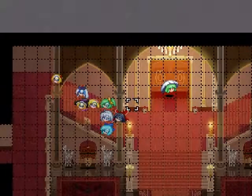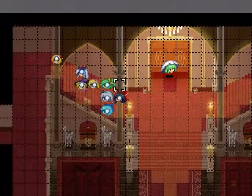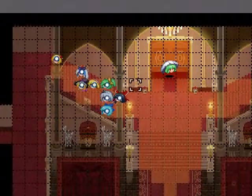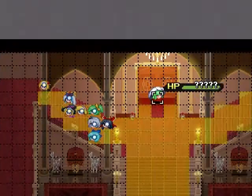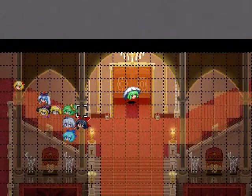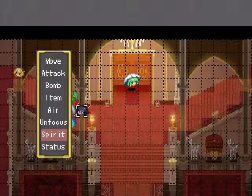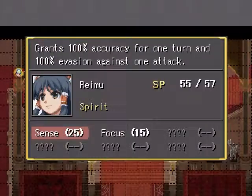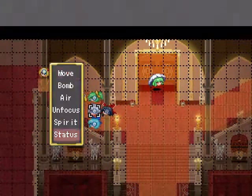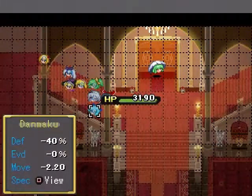Now begins the tricky part. As I mentioned last time, whenever Yuka hits one of the characters, her power will be increased by 3. So we definitely want to do anything to prevent that from happening. The only thing we can actually do is using Sense with Reima.